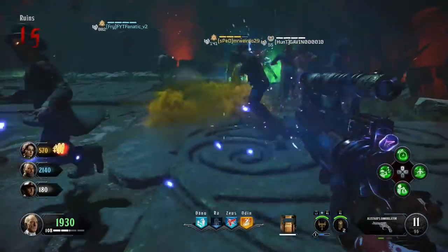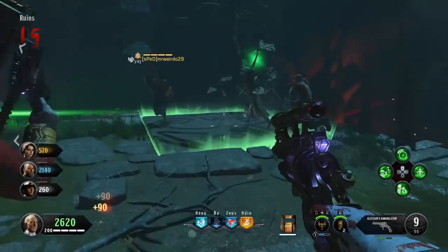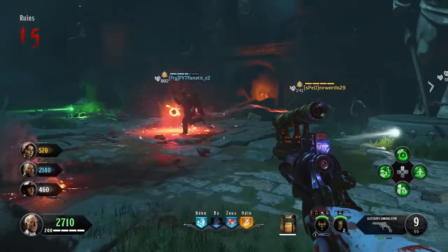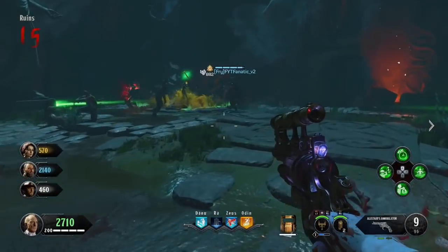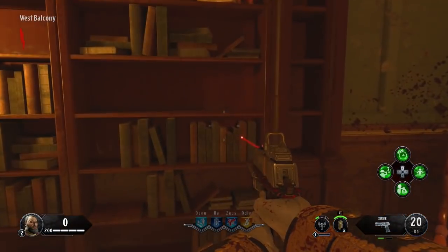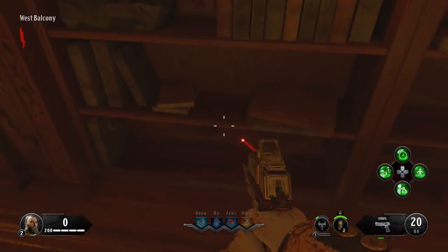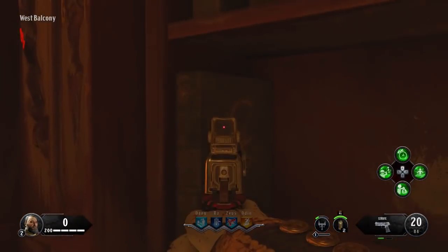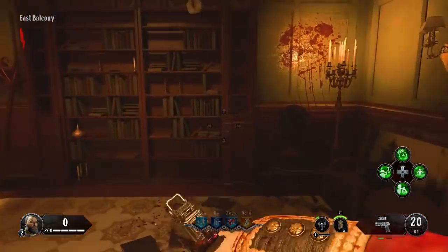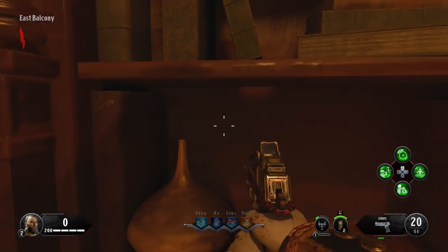For our first Easter egg, this one's going to involve bookcases. There are two different bookcases that are important — one's on the east balcony and one is on the west balcony. On each of these, there are two different specific books you need to note. Each of these will have different symbols on it, and these symbols have to be hit in a certain order. The symbols won't be in the same locations every game, but these four book locations remain the same. You just need to find the right symbols and hit them in the order I'm about to show you.